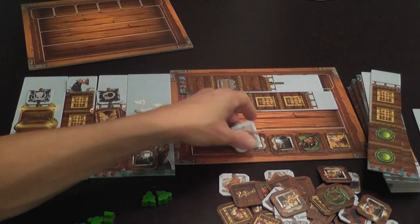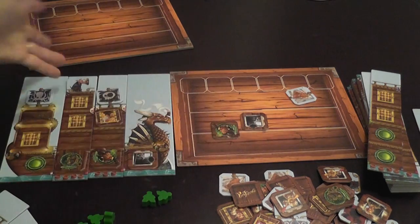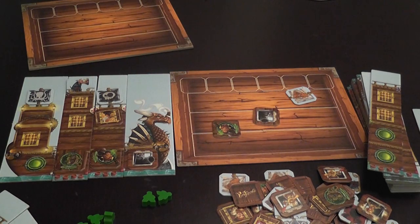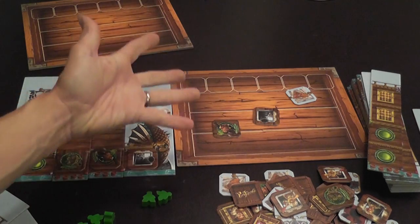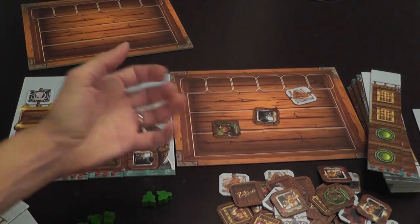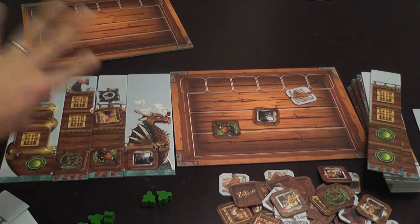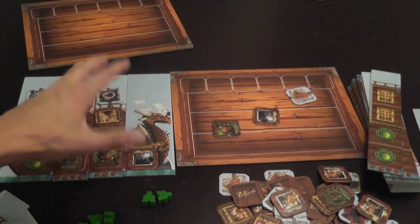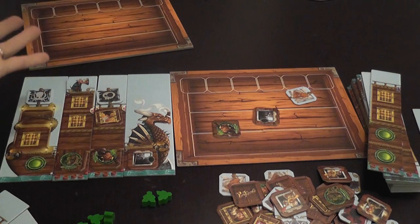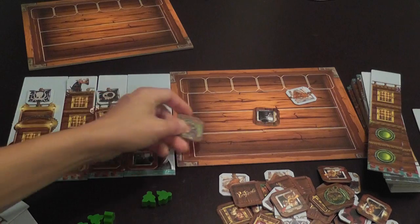Players grab their stuff, and at the end it's possible that some tiles will be left — and the stuff that is left becomes available for an auction, which is when coins are important. Players may participate by hiding a certain amount of coins in their hand, everybody stretches their hand out, everybody reveals. Players that committed money compare how much they offered. Ties are eliminated, which can be tricky — if you have the same amount as somebody else, those players do not participate in the auction. The ones that remain get to grab a tile, starting with the player that committed the most gold.